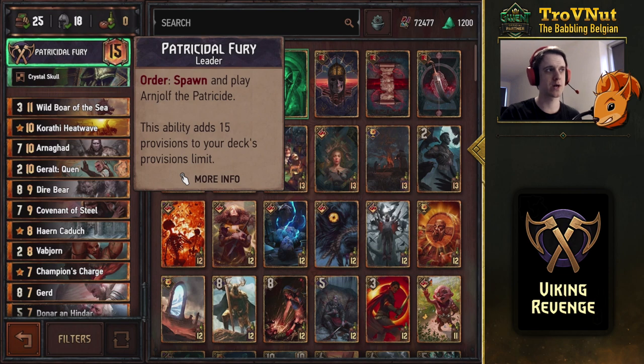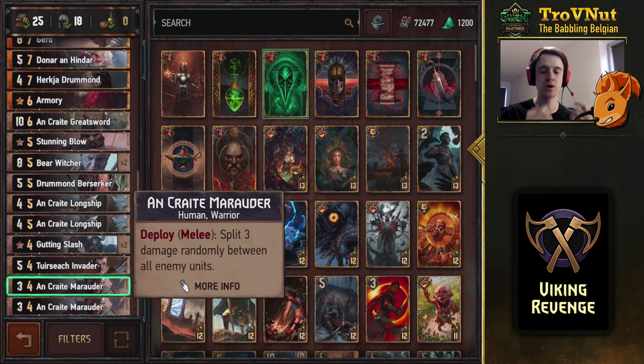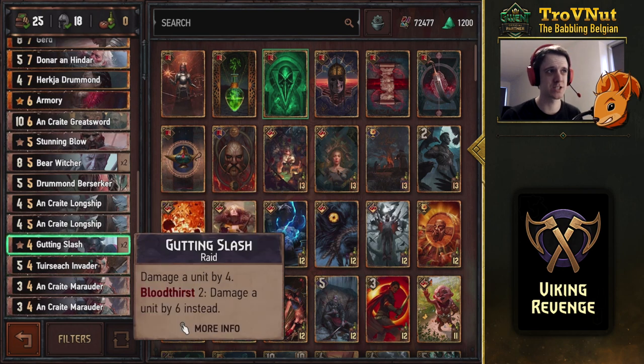Let's go through the cards quickly — most of them are familiar and we talked about the new cards in the card review as well. Starting from the bottom: Ancrate Marauder deals three random damage on the opposite side of the field, very good for generating random bloodthirst. Then we have two Gutting Slashes with a base of four damage, going up to six if you have two damaged enemy units.